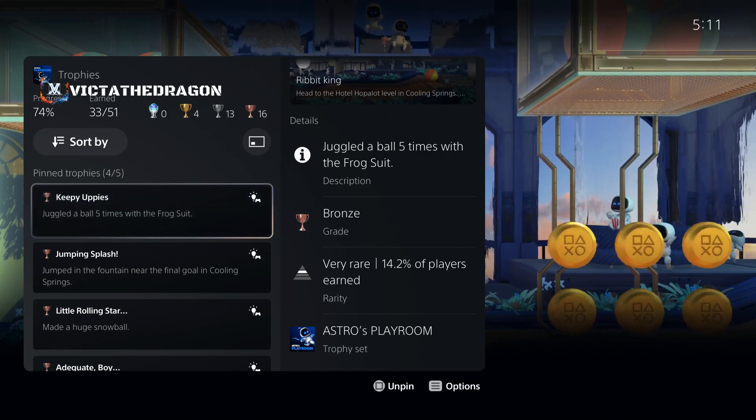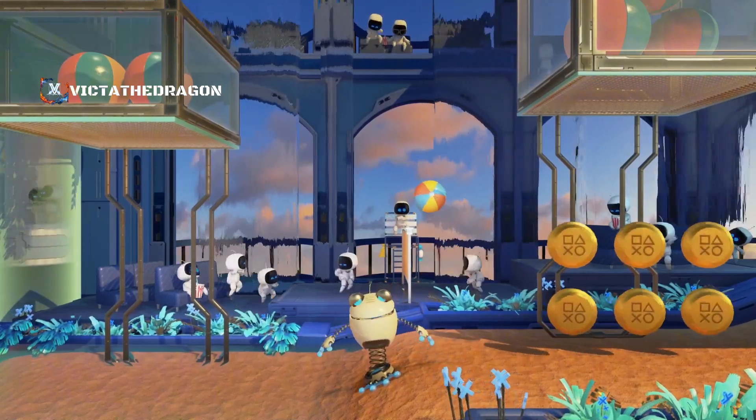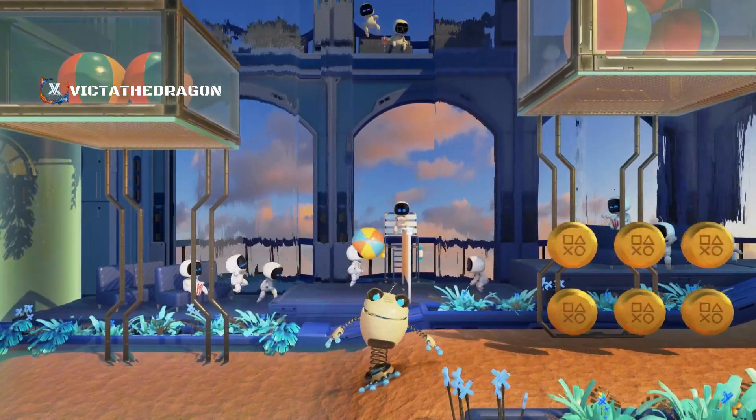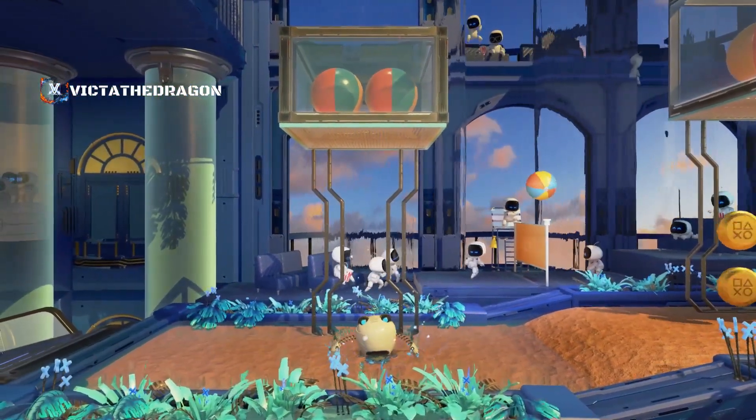Hi guys, welcome to Astro's Playroom. I'm going to be showing you the trophy 'Kipi Oppies Juggled a Ball Five Times with the Frog Suit.' As you can see, I've got two bouncy balls to my left and two to the right. What we are going to do is go to the left one first, and what you need to do is juggle it five times.